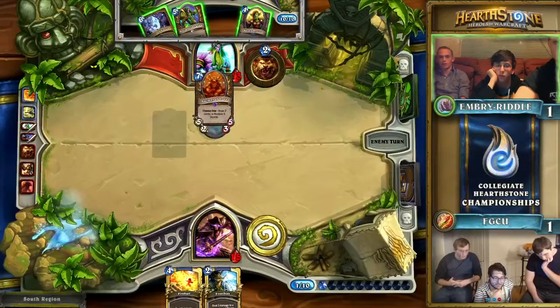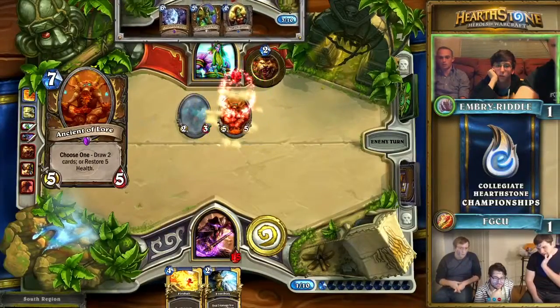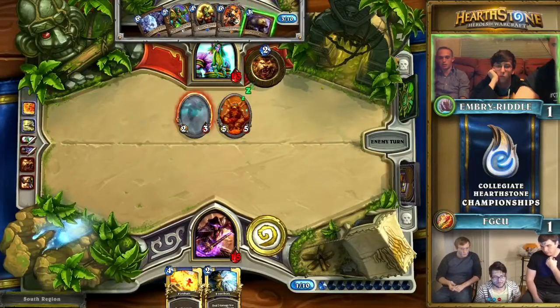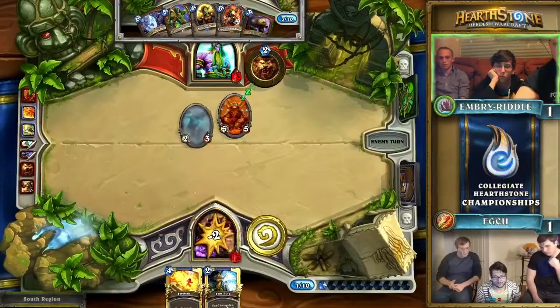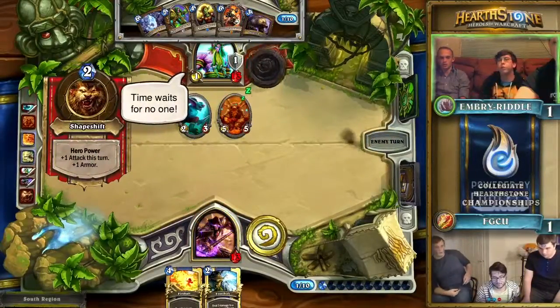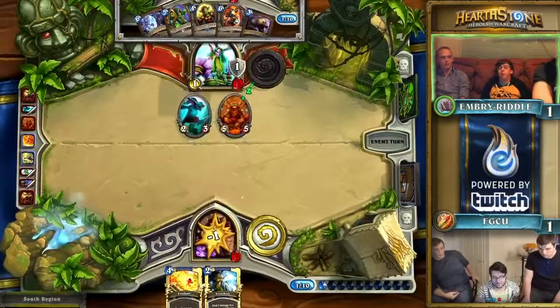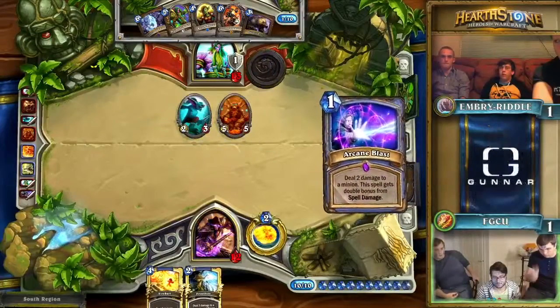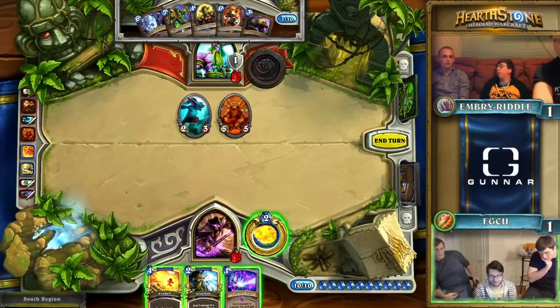Embry Riddle is going to heal in this spot — they have more than enough cards to end this game. They're going to pick up two more. They realize their second Fireball is gone. There's a Savage Lord — this game has ended next turn for Florida Gulf Coast. There's no way they can deal 14 damage in a single turn, there are no Fireballs left, and Arcane Blast is only for minions — it cannot hit players.